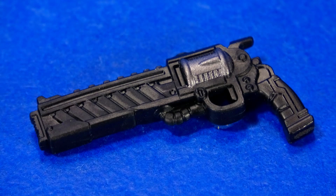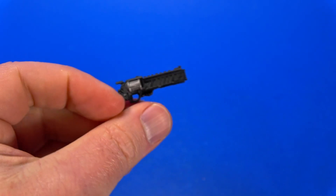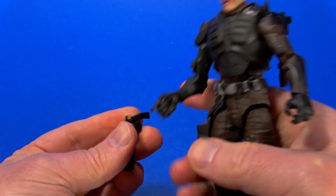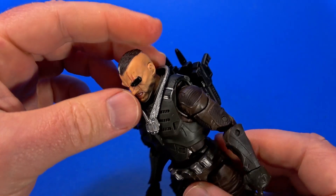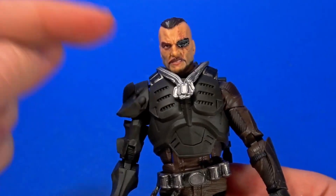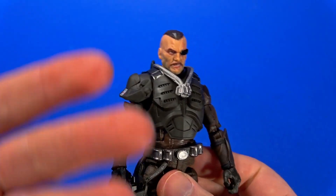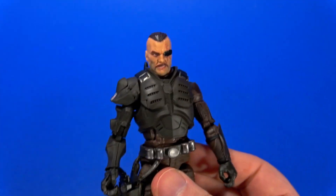I like this revolver-looking pistol better. I think the Sideshow 12-inch figure had a regular-looking revolver, but I like that this is classified a bit. Is it nerfy? Futuristic? Don't care — it's cowboy, that's what matters. Goes right in the hand, quick draw. But if you don't want it there, there's the holster. There's also these dog tags that go around the neck, but once you put them on and lock them around the collar, it just feels thick. That's probably gonna be off most of the time.